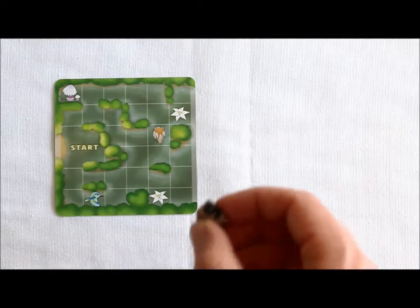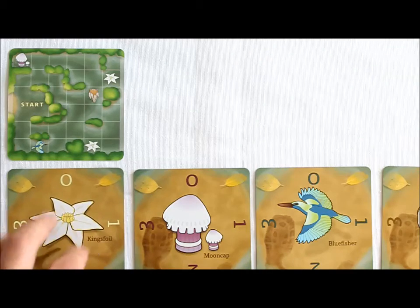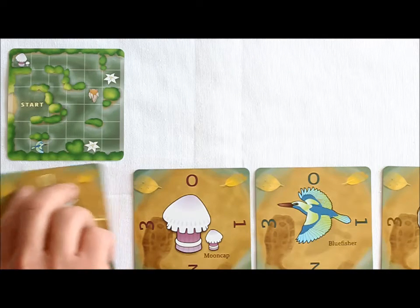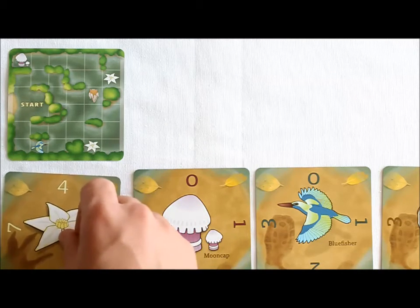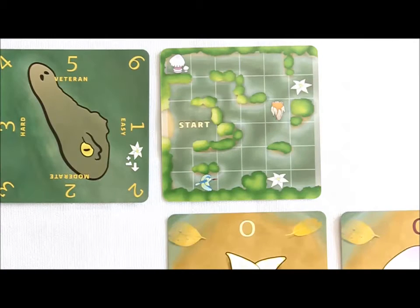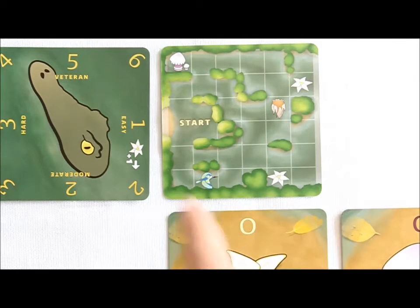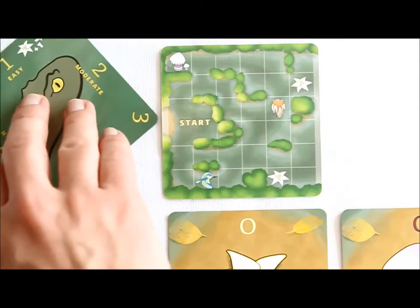Next, find the boat token and place it on the big start space. Now set up the treasure cards by placing them near the start card with the zero pointing toward the swamp. These cards show how much of each treasure we've collected at any given time. Place the croc card near the start card with the easy side pointing toward the swamp. The number pointing toward the swamp shows the speed of the croc. For a harder game, start the croc with a higher difficulty level. You'll be rotating this card to the next number anytime King's foil is collected.